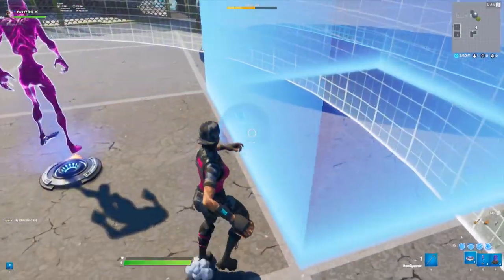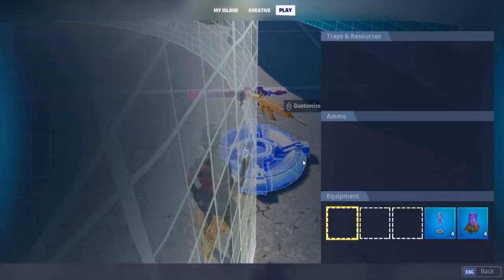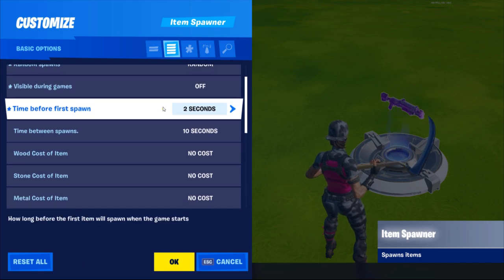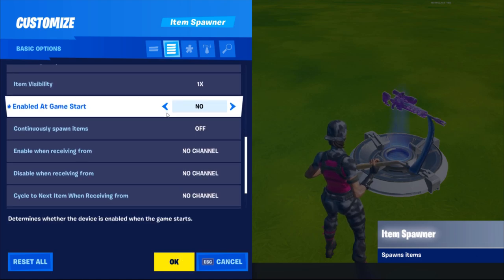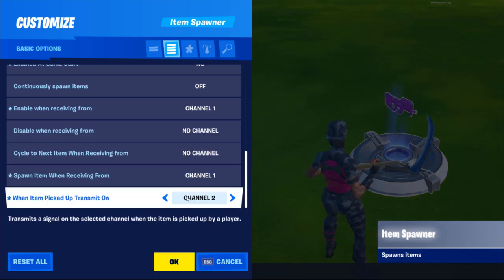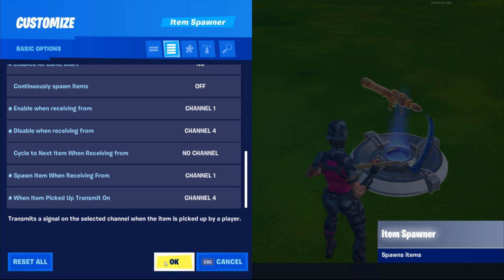Throw down the item spawner and fill it with the loot pool that you want the spawners to possibly drop — you probably want to do epic and legendary guns for this. Open up the settings and turn items respawn to off, random spawns to random, and visibility in game off. Time before first spawn make that instant. Turn enabled on game start to no. Turn enable when receiving from channel to channel 1, and spawn item when receiving from channel to channel 1 as well. Then turn when item picked up transmit on channel to channel 4, and disable when receiving from channel 4 as well.